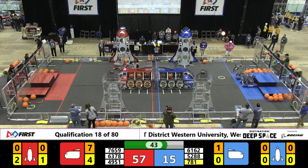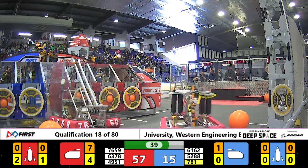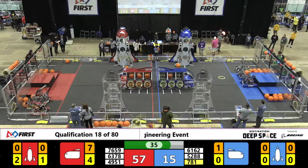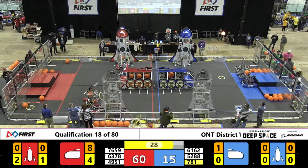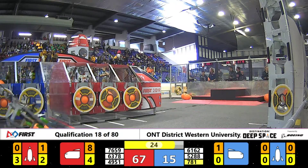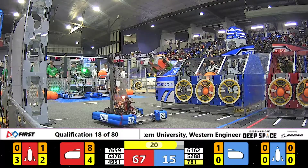They're making their way through very quickly to the other side finishing up level one. The low level of the left side Red Rocket is now complete. They have put in hatches everywhere that they can, so now the job is on the Alliance partners to fill them up with cargo to convert all those hatches. The score is now 67-15. The Red Alliance is definitely pulling away with this match.